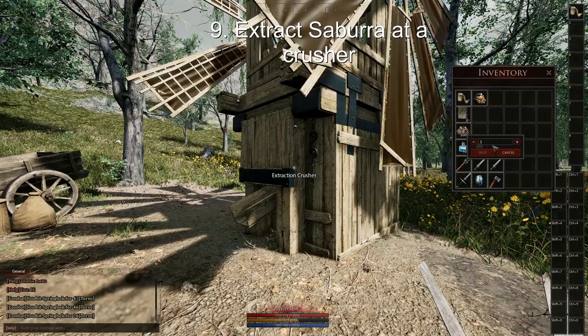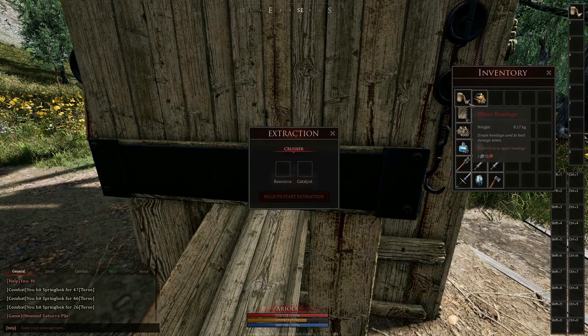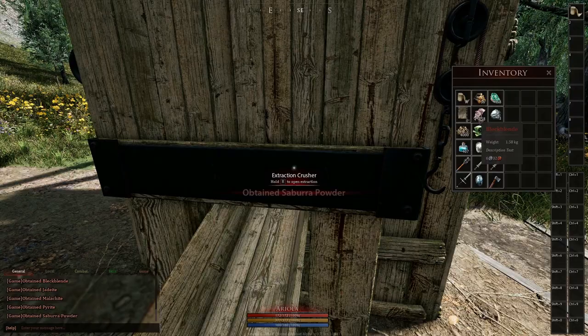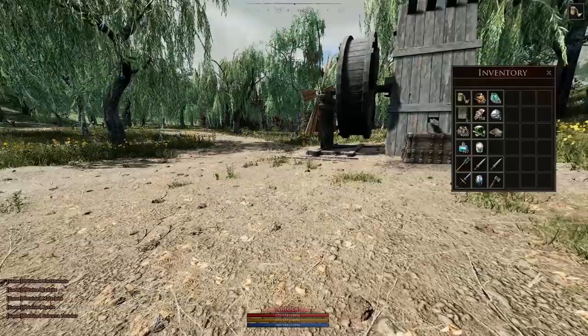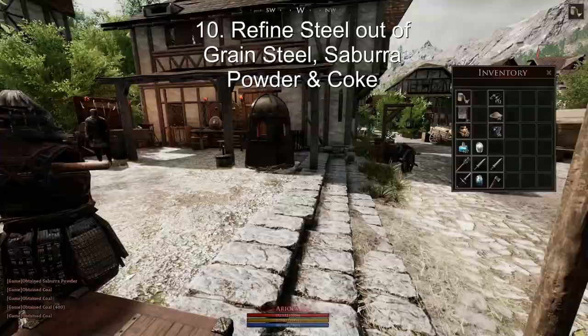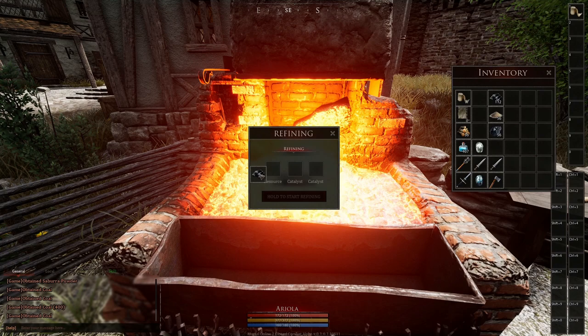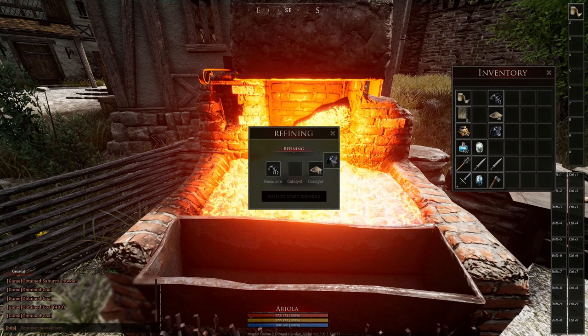Now we moved back to Habanum and will extract the sabura powder out of the sabura. The other materials from sabura can be used to produce cuprum, and later messing out of the cuprum, but for steel production you only need the sabura powder. For the last step, move to the refining oven again and put in grain steel, sabura powder, and coal. You will get steel out of it.